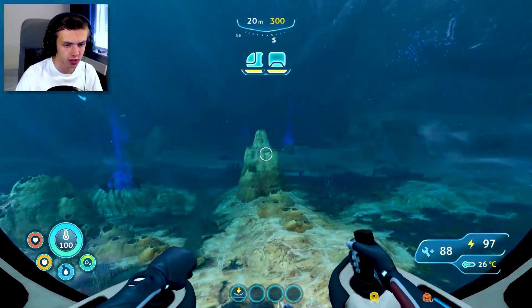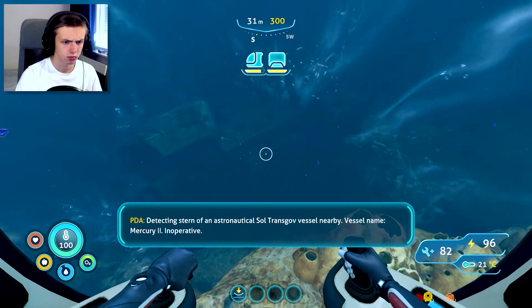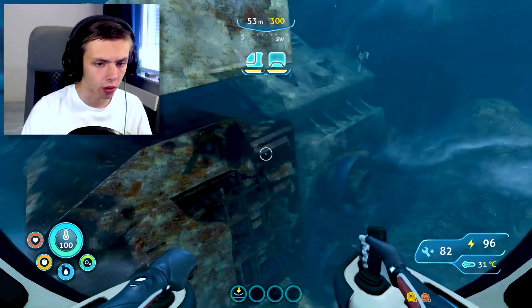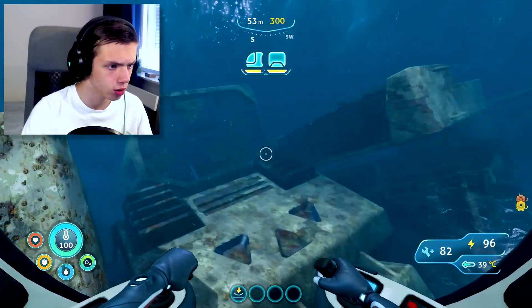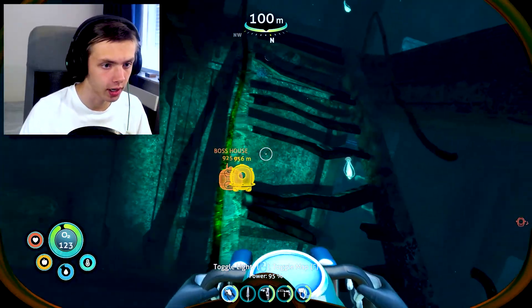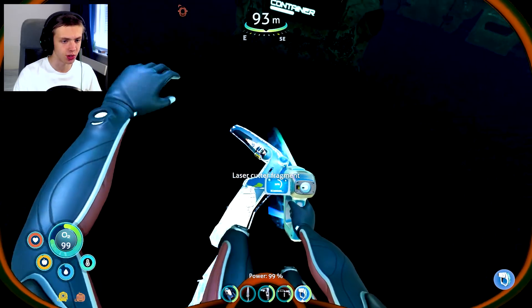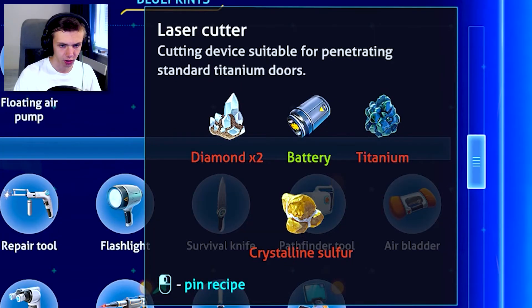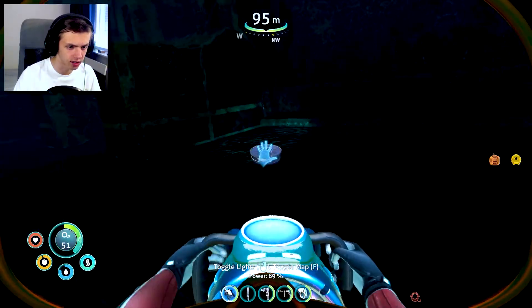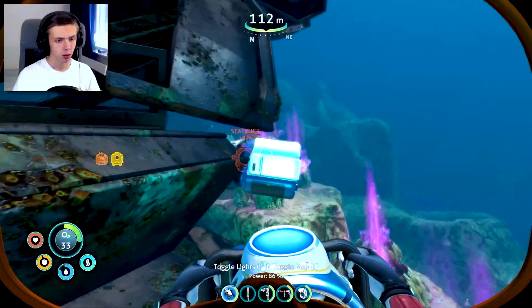They do attack you sometimes if you swim close enough. Oh, is this another ship I've already been to? No, never mind - I've not been here. There's a laser cutter fragment, which is pretty useful because I need that. Yes - the last laser cutter fragment, beautiful! Now what do I need to build this laser cutter - diamond, battery, titanium, crystal sulfur and so forth. I have that. You need a laser cutter to get into most of the places here. There's also random copper wire, I'll take that.